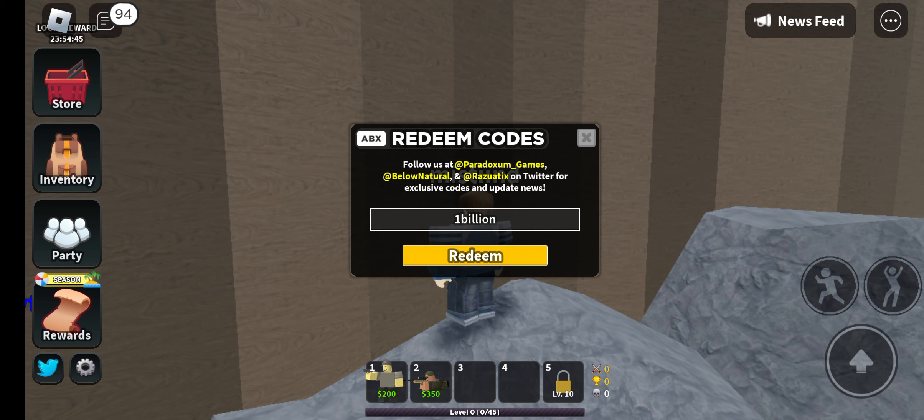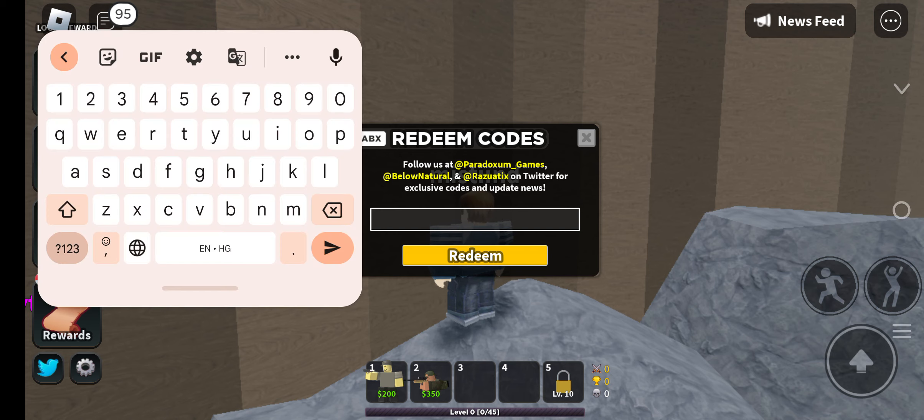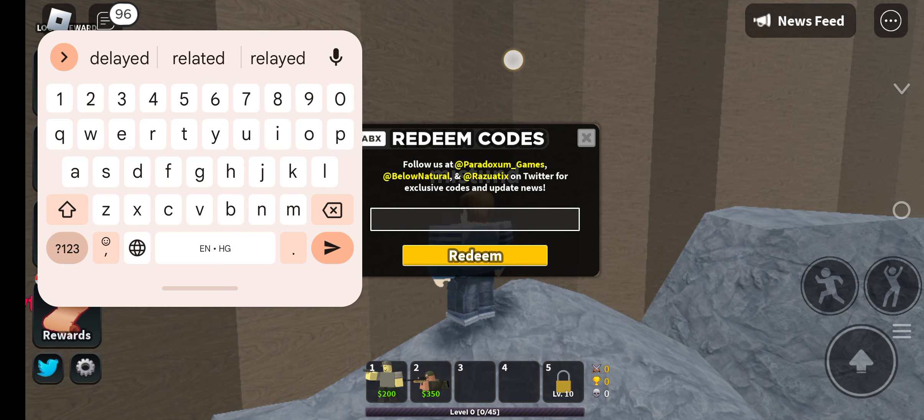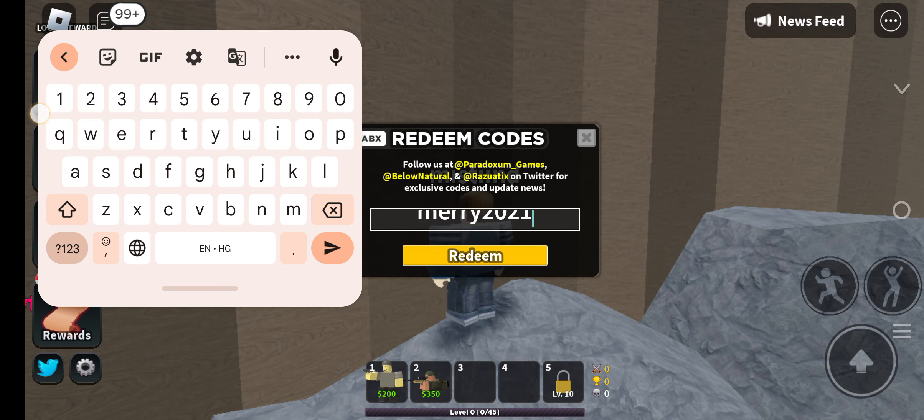Our next code is 'delayed' — D-E-L-A-Y-E-D. Tap the redeem button, or if you are on PC tap the Enter button, and you will get extra rewards. Our next code is 'merry2021' — M-E-R-R-Y-2-0-2-1. Tap enter and you will get some extra rewards.